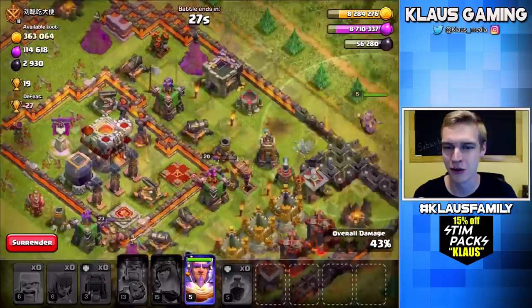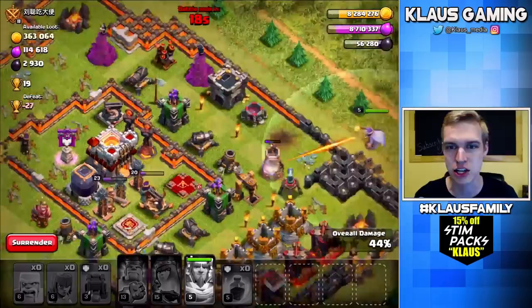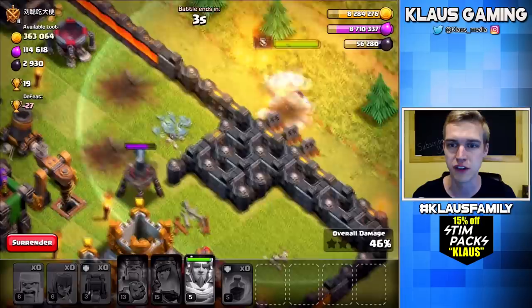I physically missed the button. And that Town Hall had like no health left — I would have gotten the Town Hall and probably the Dark Elixir storage as well. Dang it, man. Let's get some #KlausFail in the comments. That was really, really bad. Warden, get the camp if you'd like — get that Air Sweeper. Man, I feel like a total noob right now. Sorry about that.